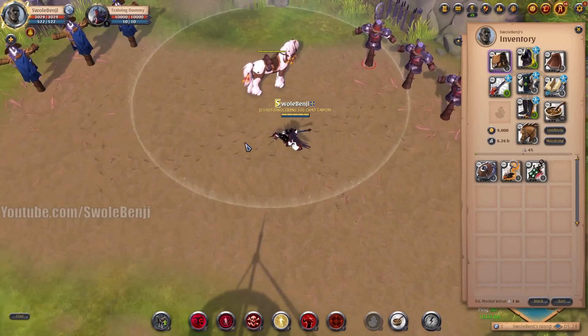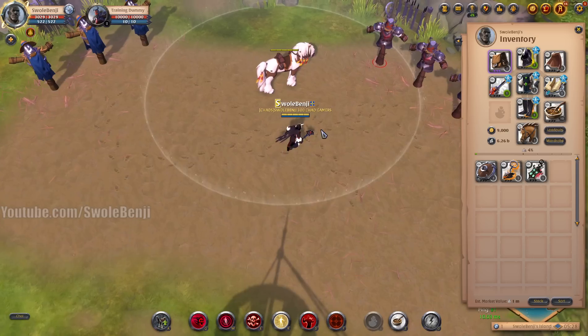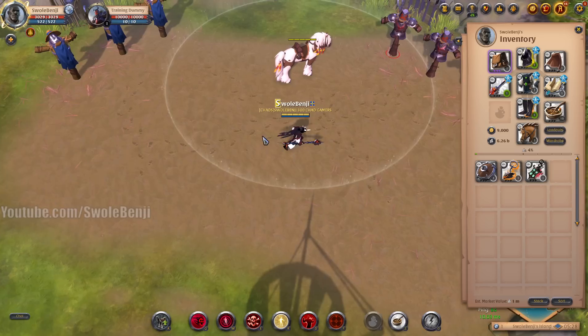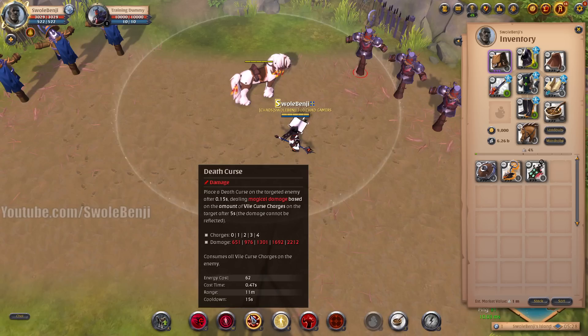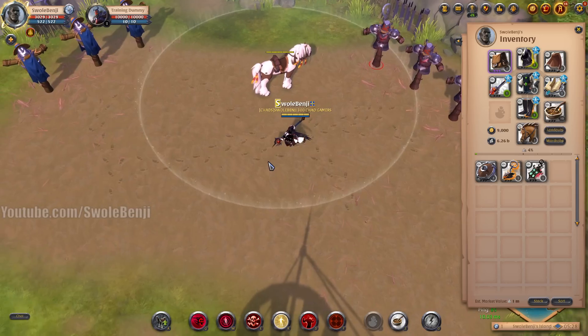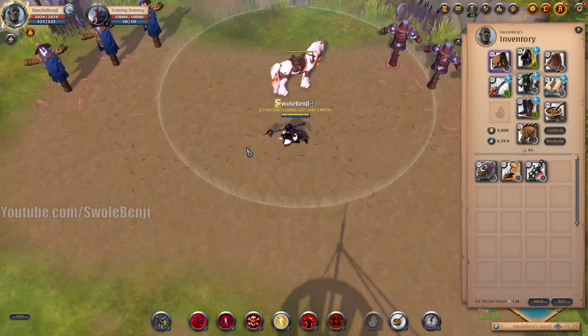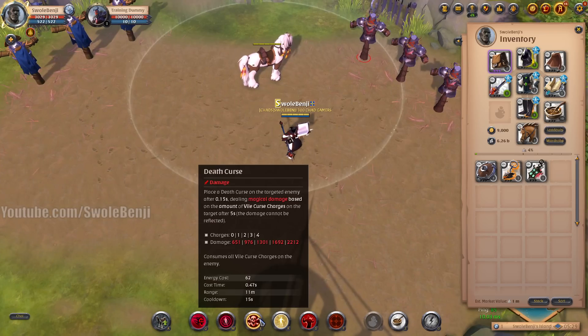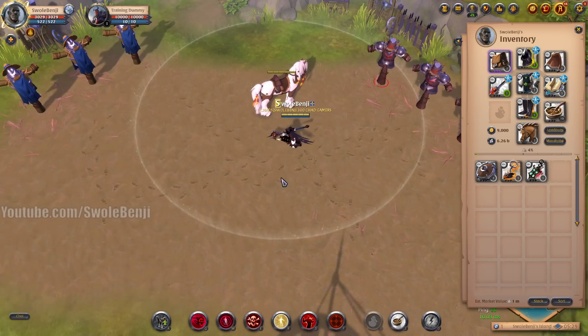There have been some undocumented changes not in the patch notes that changed how these skills stack and work. They tried to nerf the build, but in their programming hubris they messed up and made the skill Death Curse actually snapshot your current damage rather than applying when the explosion occurs. Years ago, you would cast Death Curse on a player and right before it exploded you'd stack as much damage-increasing stuff as possible. But with their changes, you stack your damage buffs first, apply the Death Curse, and then long after your buffs have dissipated, the Death Curse will have taken all of those damage buffs into account when it decides to explode.